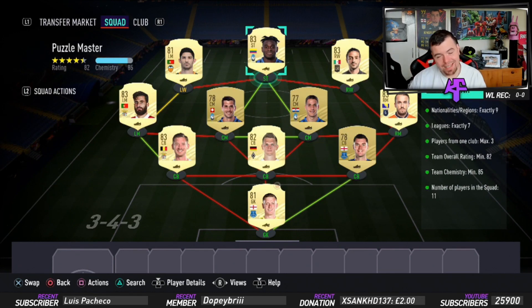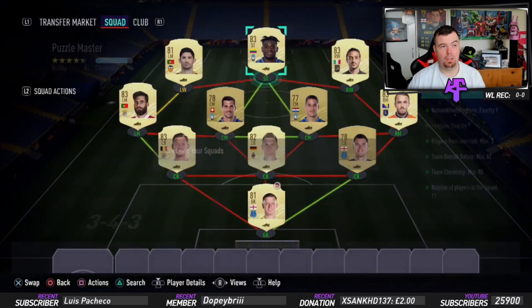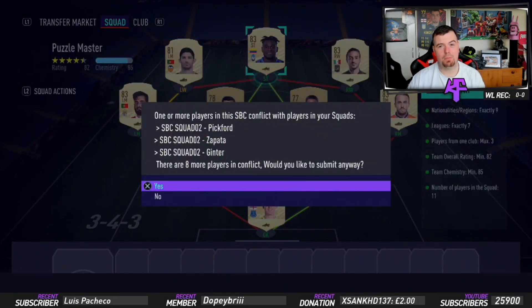Unfortunately because of certain players, this is not cheap — just over 20k, 21.1k to do at this point in time. You get a rare mega pack which is a 55k pack. Fair enough looking at the price — it's not too bad — but overall this is the most expensive of all the SBCs at this point in time.